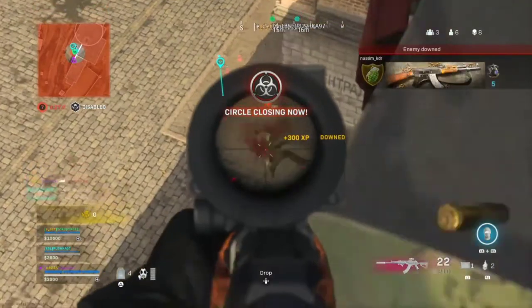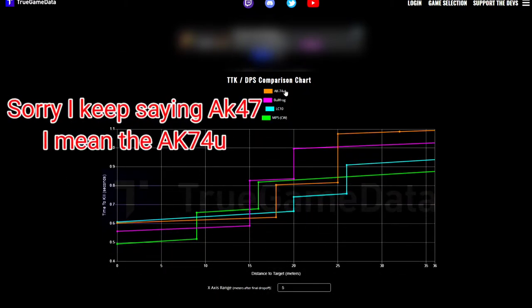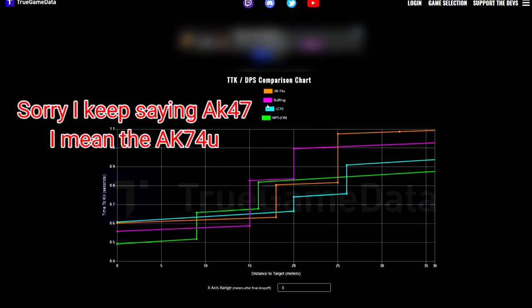So without wasting any more time, let's jump right into it. I'm going to compare the AK-74U to the Bullfrog, and I've got the LC-10 and the Cold War MP5 in here as well, just so you get an understanding of how it compares to the other SMGs. I've got the AK-74U in orange, the Bullfrog in pink, LC-10 in light blue, and Cold War MP5 in green.